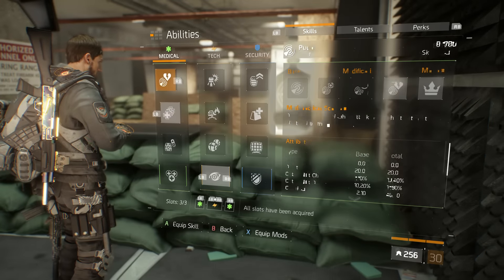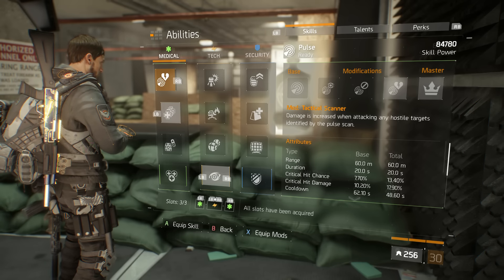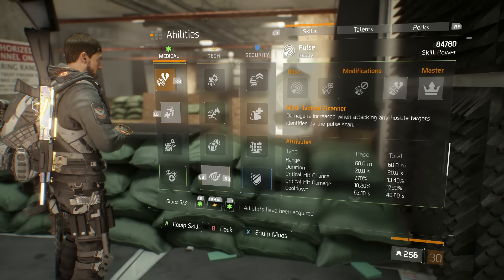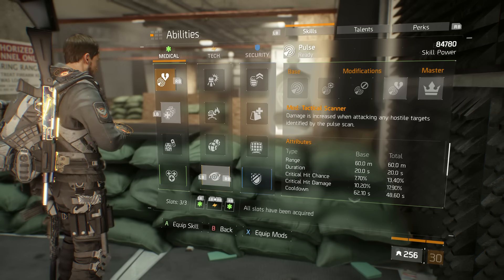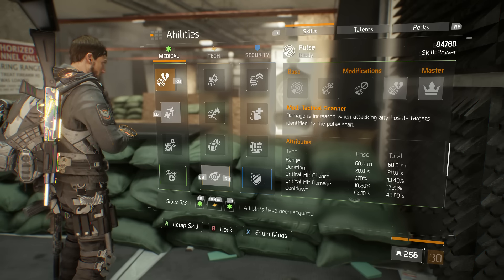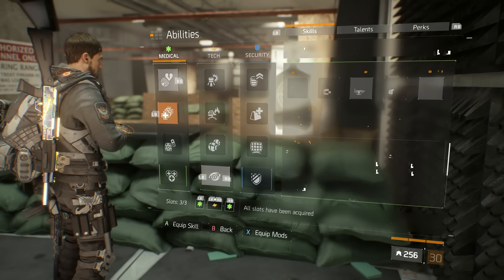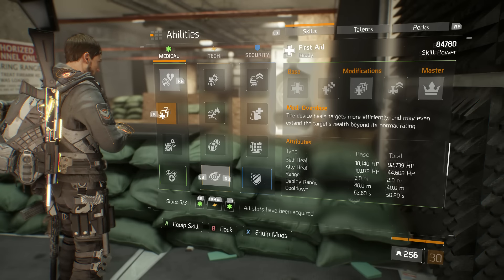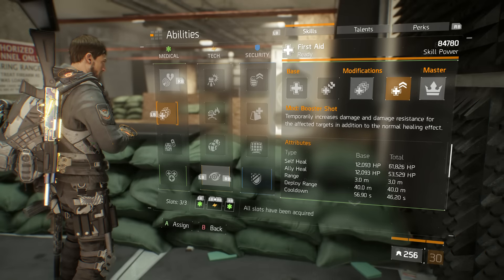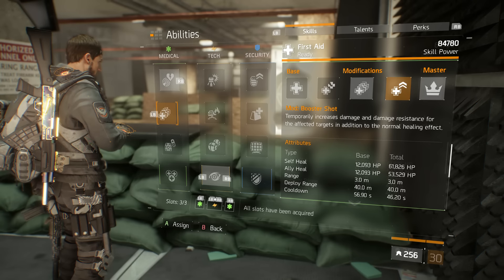For abilities, I'm using Pulse so I can crit even more — that gives me an extra 13% crit chance, bringing me up to 36% total, plus nearly 18% extra crit damage. Very, very good amounts. I use Overheal because I don't have the highest skill power, but if you are comfortable with it, I advise using Booster Shot because you'll get even more damage and even more survivability through toughness.